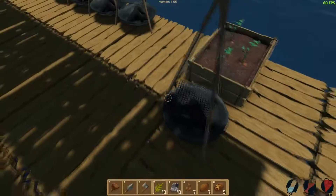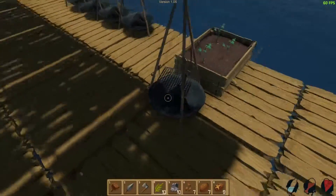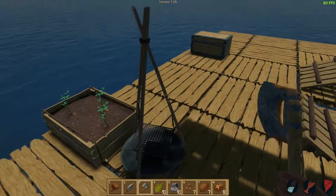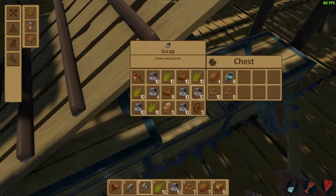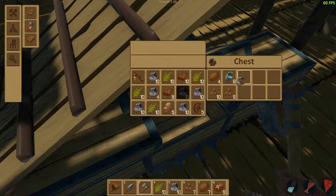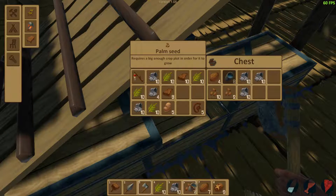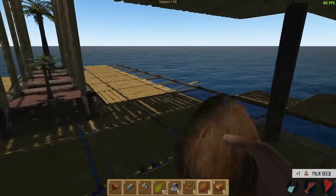You can now pick up buildable items by breaking them with an axe, such as cooking stations. I broke one of these cooking stations with the axe before — I didn't have room in my inventory so it just fell on the ground and was gone. That made me rather sad. Oh, that's right — I have coconuts to drink.